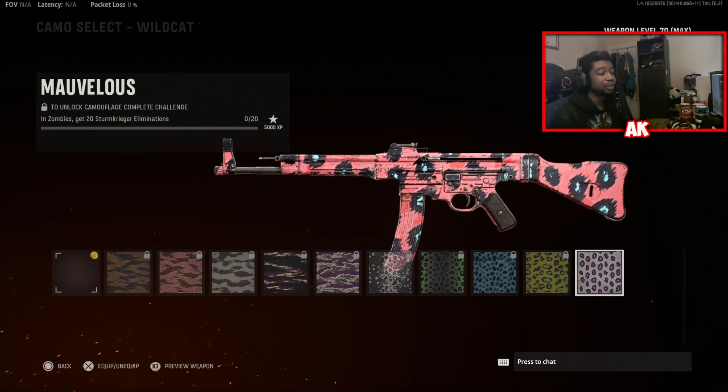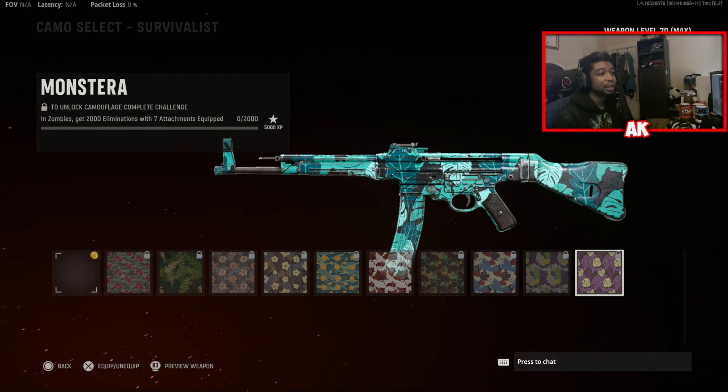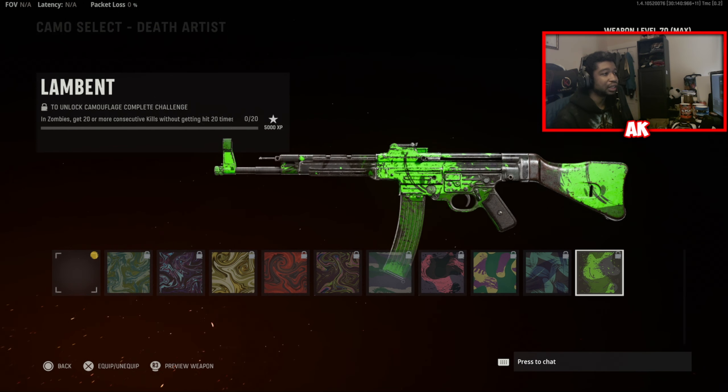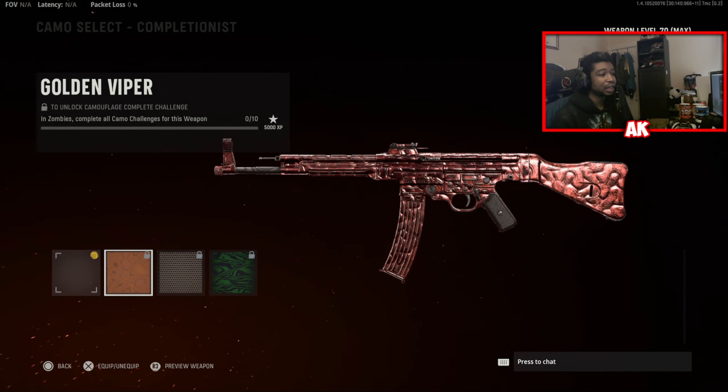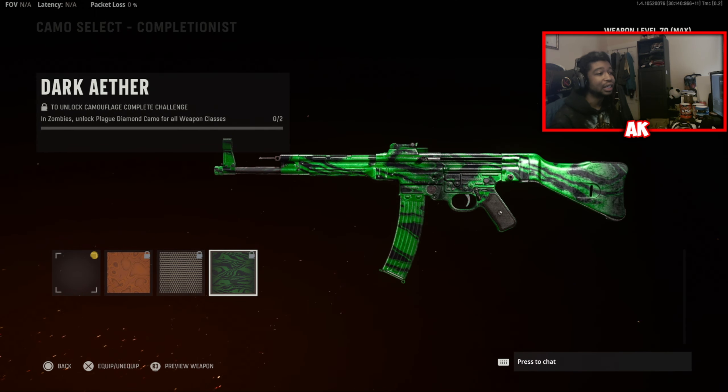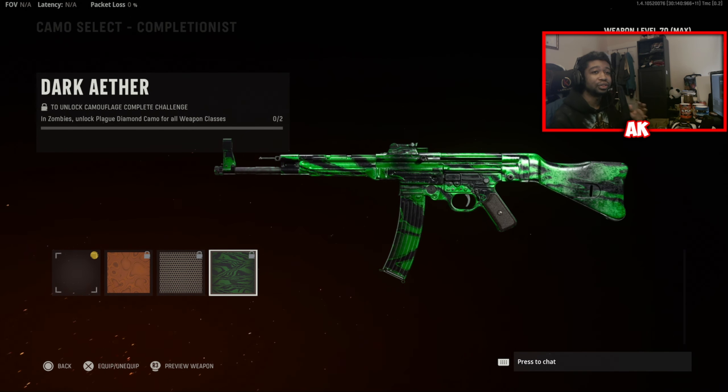Wildcat in Zombies requires 20 Sturmkrieger eliminations. Survivalist: 2,000 eliminations with 7 attachments. Mind Games: 3 or more rapid critical kills 30 times. Death Artist: 20 or more consecutive kills without getting hit 20 times — very easy to get done. For your Completionist camos, here is your Golden Viper camo — same name as the previous game but looks much different and pretty freaking nice. Here is your Plague Diamond camo, which looks similar to Diamond but with a blood-red effect on the barrel. And here is your Dark Ether camo, the max level camo for Zombies grinders.